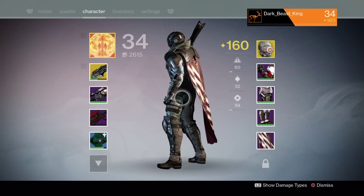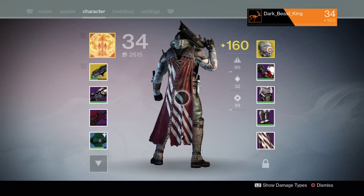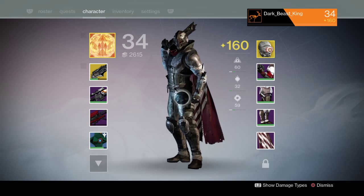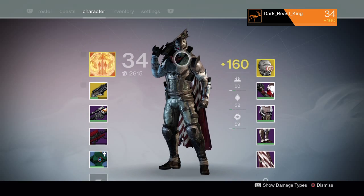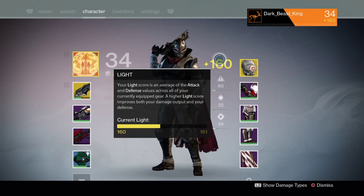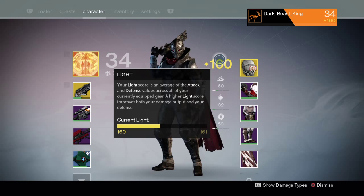Hey guys, so we're going to look at the new update going on with Destiny. I'm on my hunter. As you can see from the character screen, things look a little different. Mainly what's going on with the Light — the Light is now the average of attack and defense values across all currently equipped gear. Higher light means better damage output and better defense.